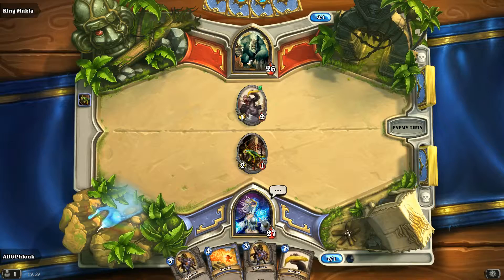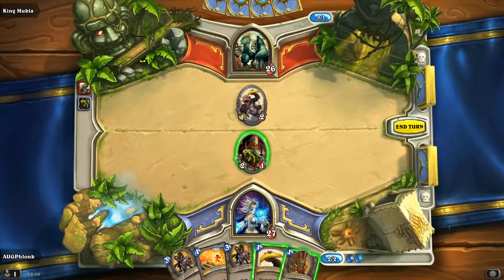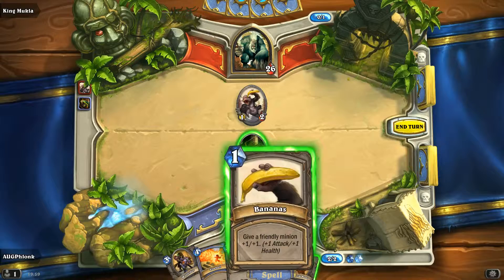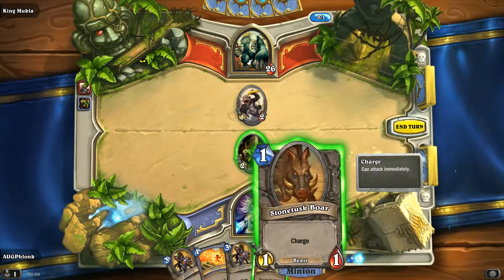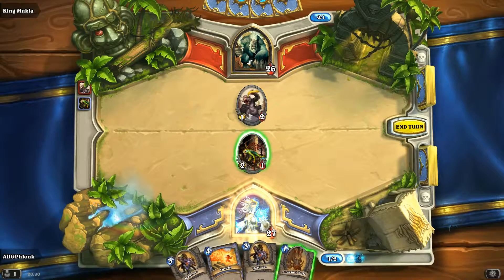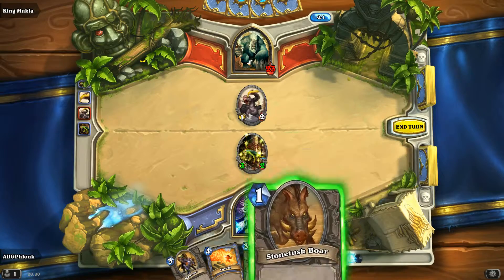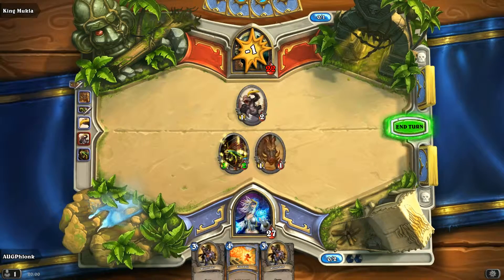Why are these monkeys throwing bananas at me? Oh, a charge card — give a friendly minion plus one, plus one. He has two health. I guess we could take him. We have a charge. There, he can attack us next time, because that's the AI — I don't think they're too intelligent. And we have a charge, so we'll just hit him again.